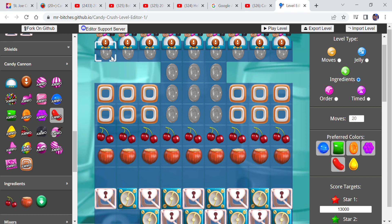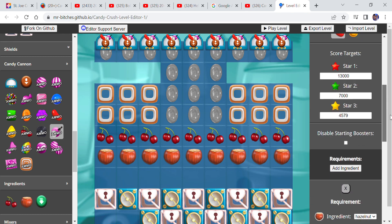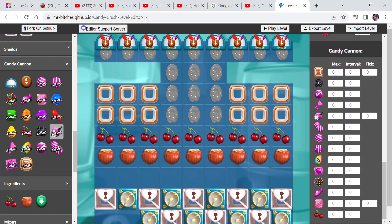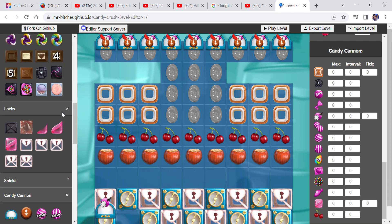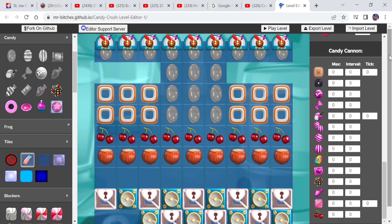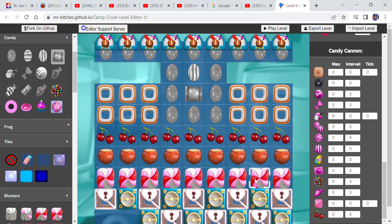And then red here, and then red here. Then we're going to add some chicken time bombs here. So let's see. We're going to use a magic mixer. I'm going to add some tiles and then we'll move that there. I'm going to do frosting and then a striped wrapped candy combo here.